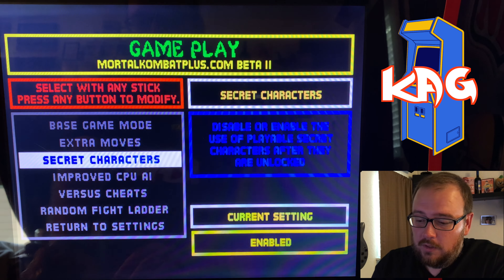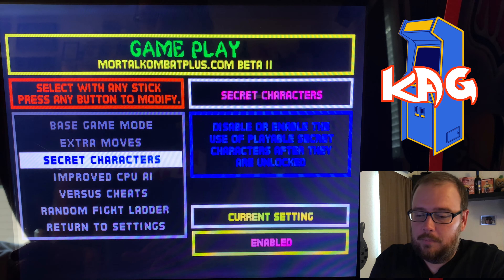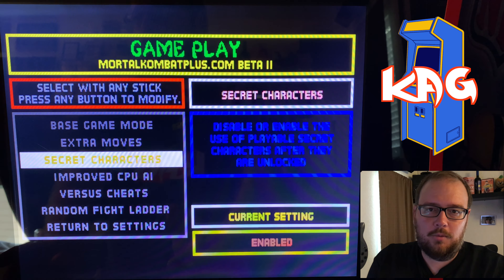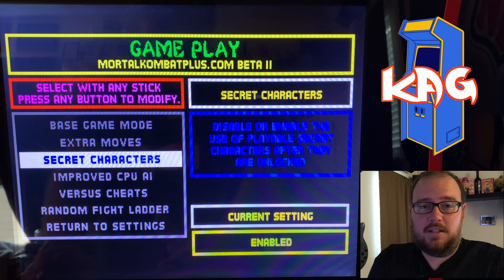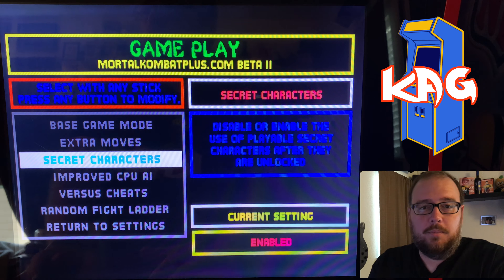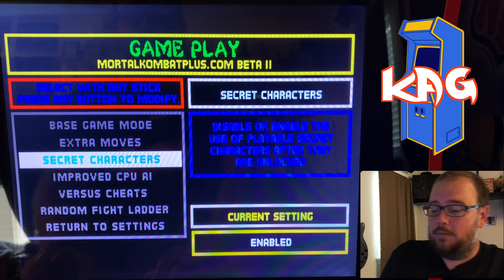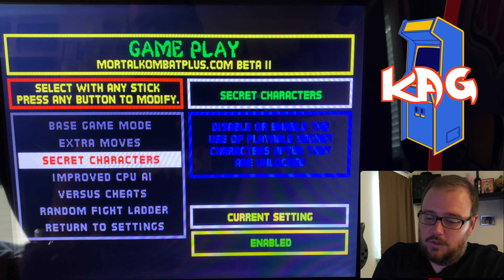In there you'll see several different options. You've got gameplay and stage options. The changes to gameplay modes are classic mode, which is normal speed, and turbo mode, which is faster gameplay with modified moves. I've tried turbo mode and I didn't find it to be all that different, but maybe I didn't give it enough of a chance. So I just leave it on classic for now.